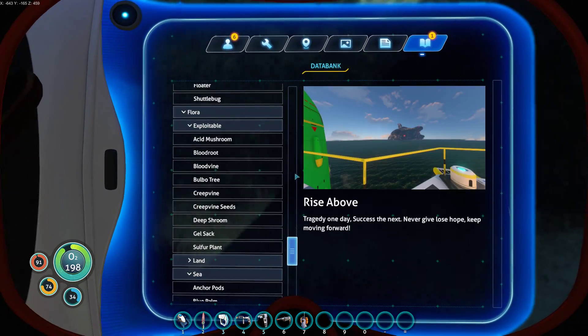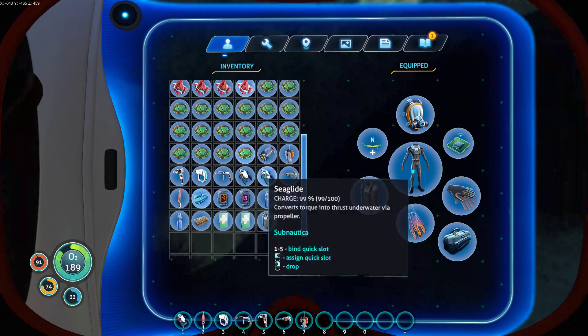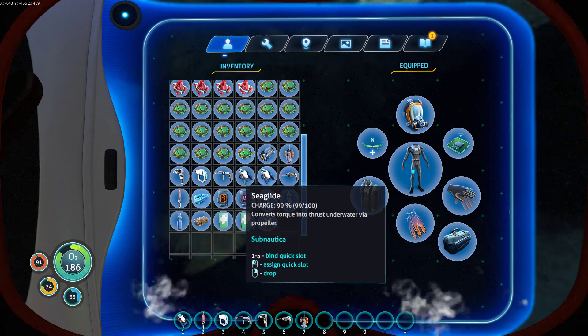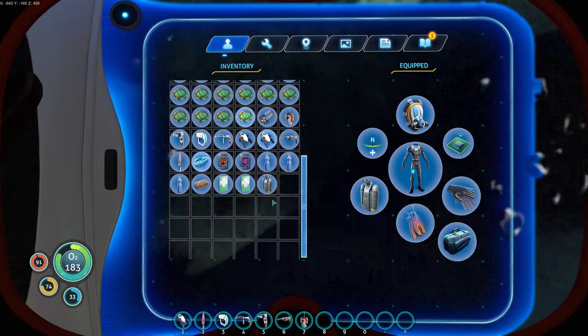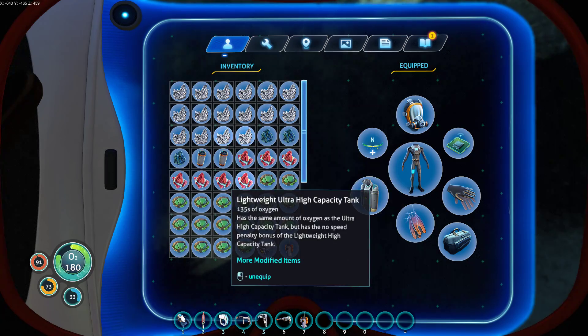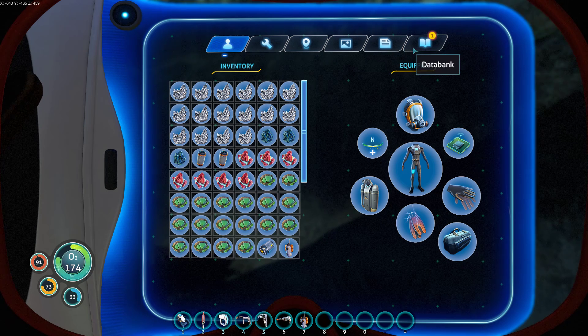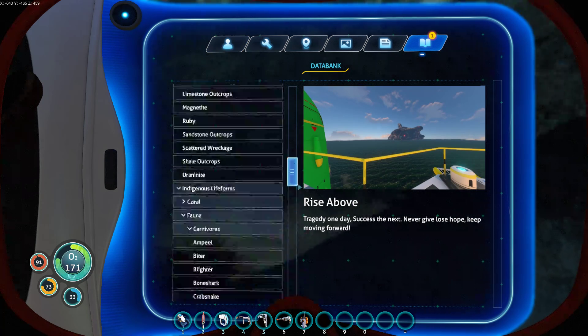So that people who skipped all the silent videos will see it. Tragedy one day, success the next. Never lose hope. Keep moving forward. And I think that got me a Sea Glide with a 99% charge. Sea Glides could be helpful — I've not lost one yet, but I won't argue with free stuff. I could probably deconstruct it and get the stuff from it.